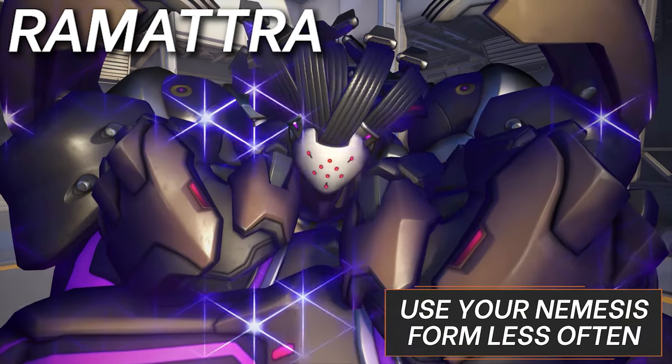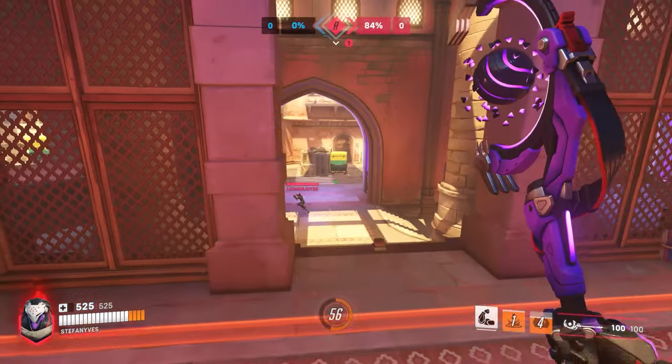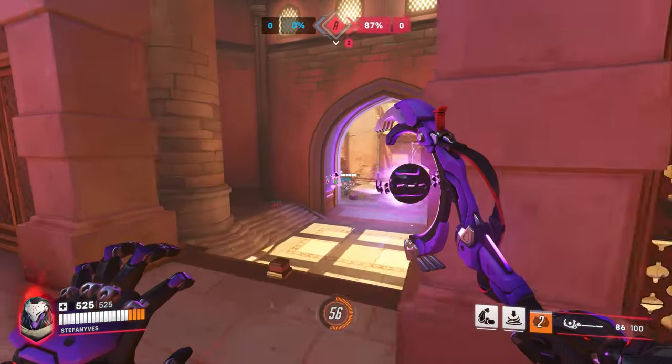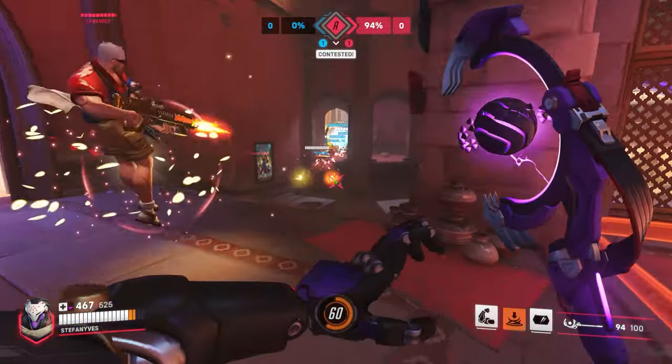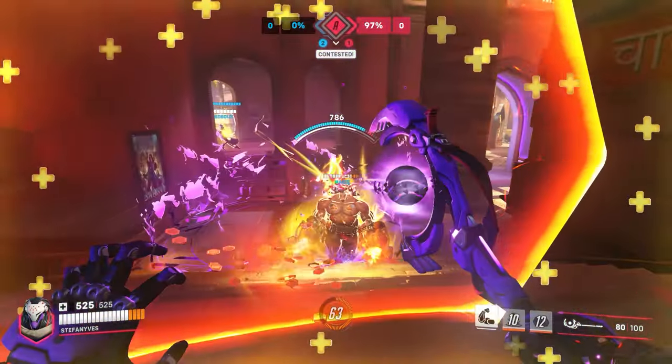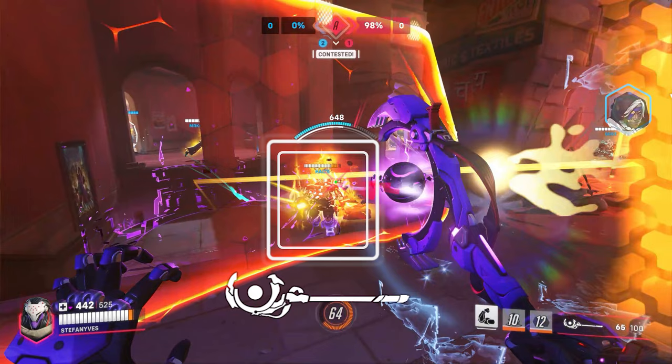Onto Ramattra with one of the most complicated tips ever: use your nemesis form less often. Although he can't compete with how good Orisa is at spamming backline, when fighting tanks or other big hitbox heroes, your omnic form is usually a lot better than your nemesis form. Each punch may be 60 damage, but the fire rate isn't 2 punches a second — it actually deals 100 DPS compared to omnic form's 125.